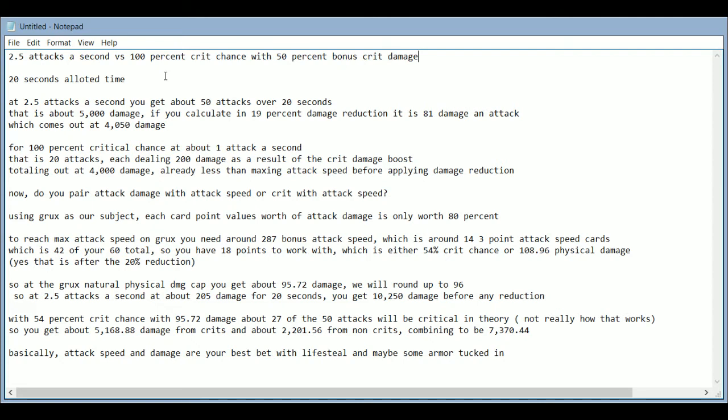Grux's natural physical damage without adding any extra damage is approximately 95.72 — we'll round it to 96 in your mind, but 95.72 was used for accuracy. So at 2.5 attacks a second at about 205 damage — this is with the 18 points worth of attack damage added — over 20 seconds you get 10,250 damage before any reduction. With 54% crit chance, which is what you get if you spend 18 points on crit, and 95.72 base damage, theoretically 27 out of 50 attacks will be critical.